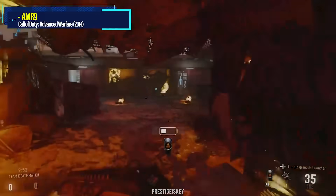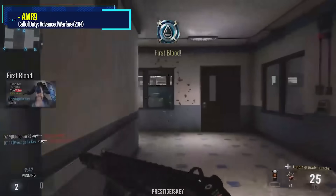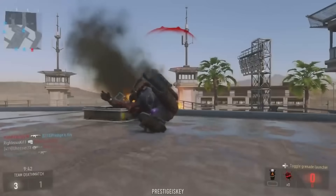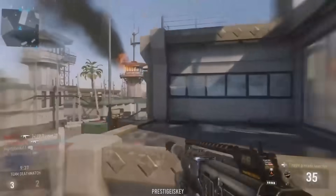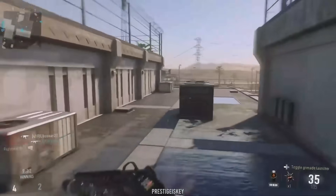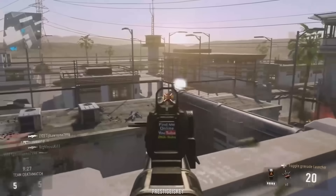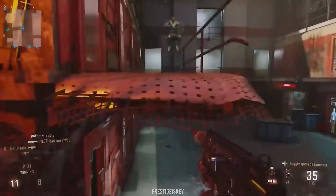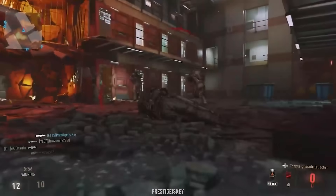Advanced Warfare — this is easy — the AMR9. I don't know who told Sledgehammer we needed a 5-round burst SMG in the game, but they lied. 35-round default mag, first-ever 5-round burst in COD history. In theory it should have been good, but you were constantly screwed over by the awkward timing between bursts while enemies bunny hopped between your trigger pulls, and it wasn't even a consistent damage powerhouse — it hit for as little as 19 damage per shot.